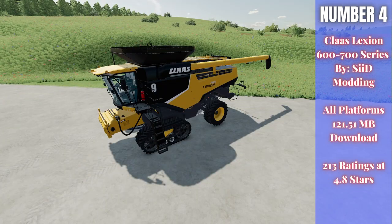For number four we have the Class Lexion 600/700 series from 2012 to 2020, US version, by Sid Mining — 121.51 megabytes to download for all platforms, currently rated 4.8 out of five stars with 213 people having rated it. This is a fantastic harvester pack. It doesn't include its own headers, but it would work great with the Duras pack or other large header packs.